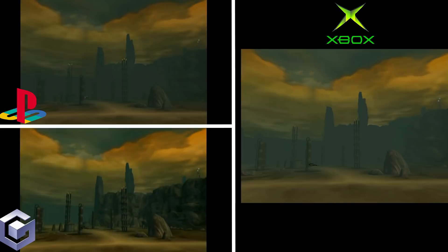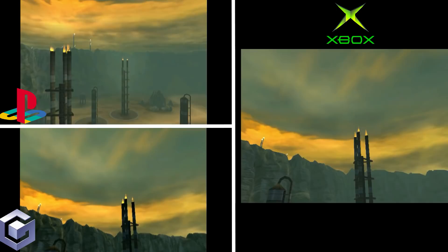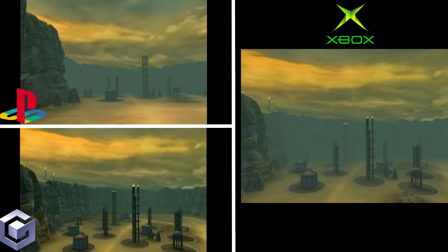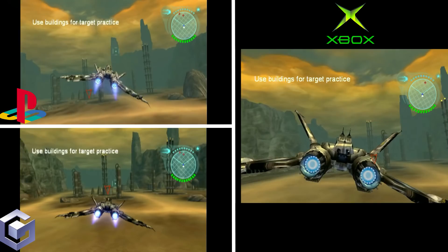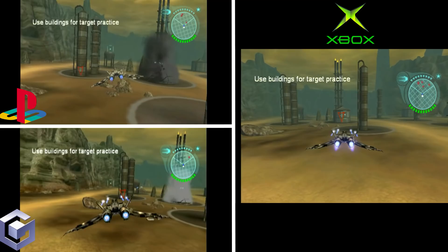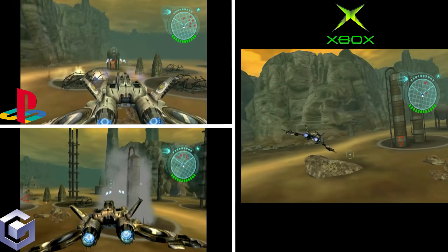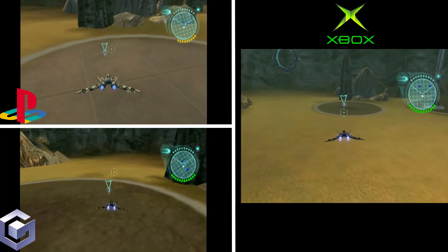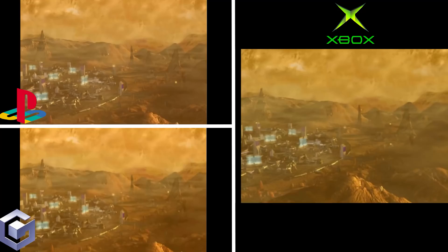There are two different types of intermissions: a movie intermission and in-game footage. Comparing the textures and color between each version, the GameCube looks a little more colorful than the PlayStation 2, but the Xbox ran better. In the in-game intermission, interestingly, the Xbox version has the colonists zoomed out compared to the others. The ship on the PS2 looks a little lighter in color while the GameCube version is a bit darker — subtle differences that are neat to spot.